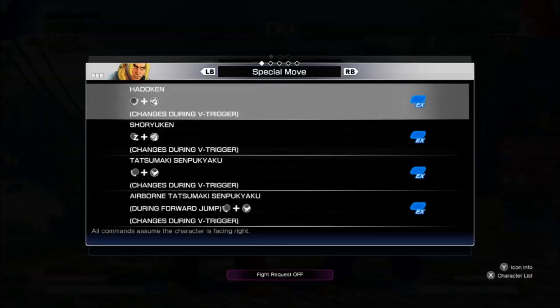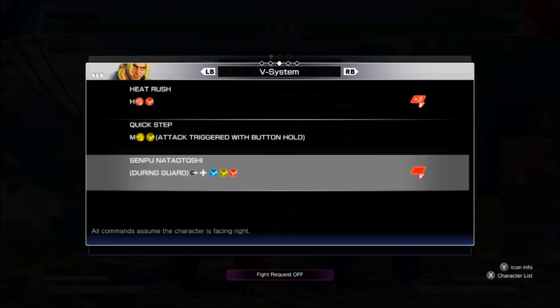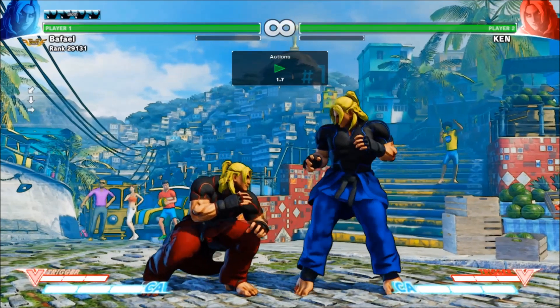Go back to the command list and tab to the V system page. Every character has a V-reversal, indicated by the message 'during guard.' All V-reversals are executed by hitting towards and all punches or all kicks while blocking. V-reversals cost a single stock of your V meter, but they interrupt your opponent's attack and enable you to escape pressure. I'd say most beginners should do this frequently.